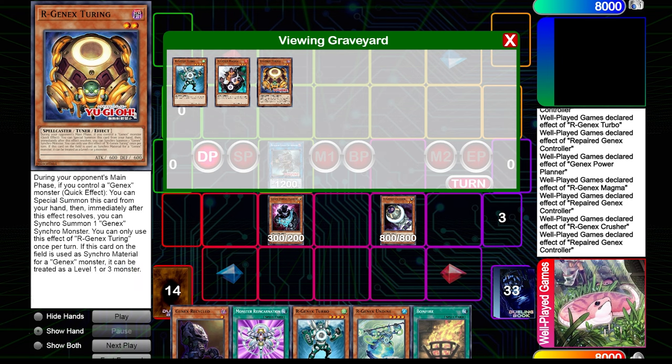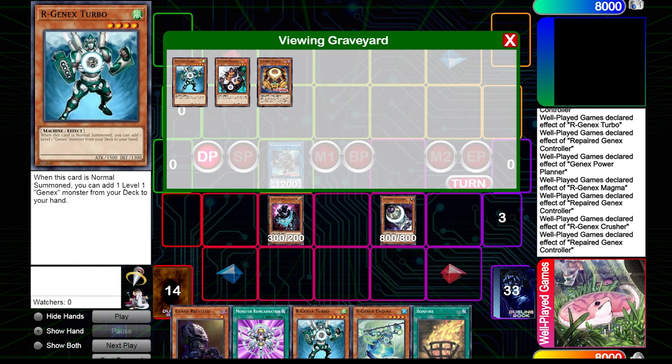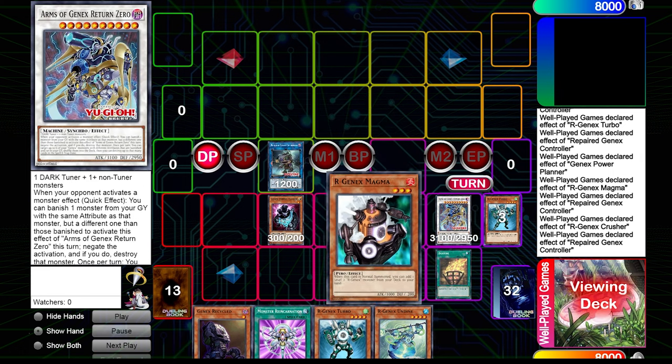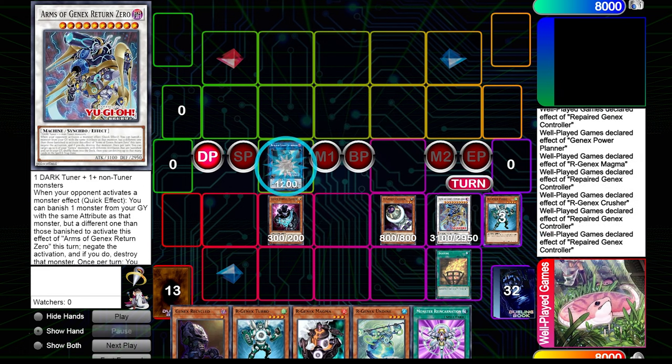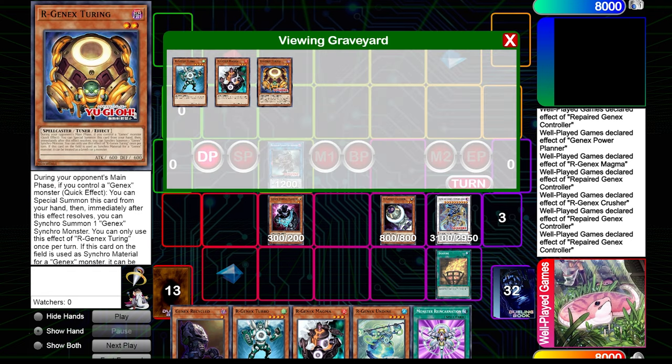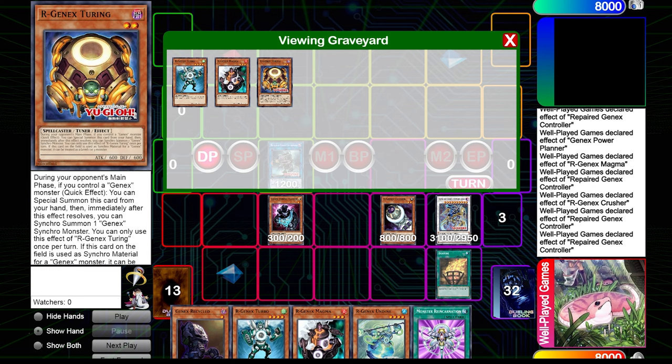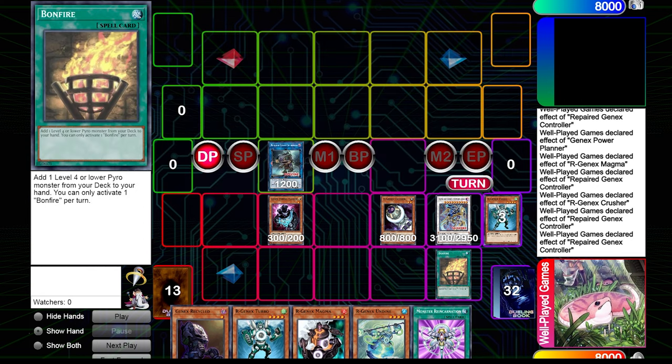Since we can't make a negate before summon five anyway, we just play into the Nibiru. Then we go into Turing, and the great thing about Turing is that if it's used as material for a Gen-X monster it can be treated as level three. So three plus three plus four equals ten, meaning we've just made our first negate — Return Zero. With three different attributes in grave — dark, fire, and wind — we can potentially stop DD Crow or Abyss Dweller or something at this point.